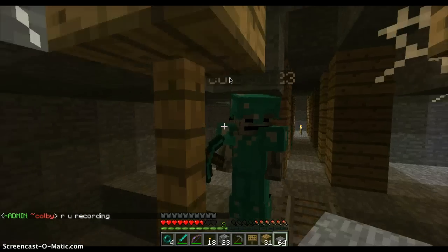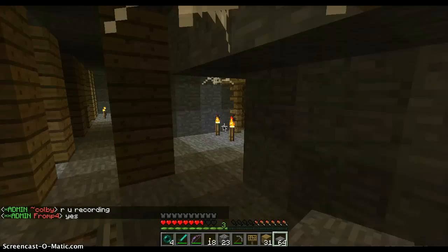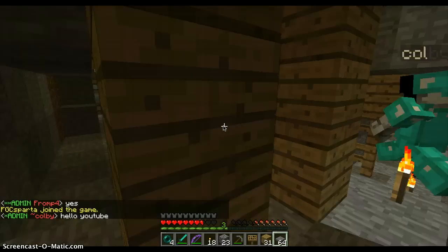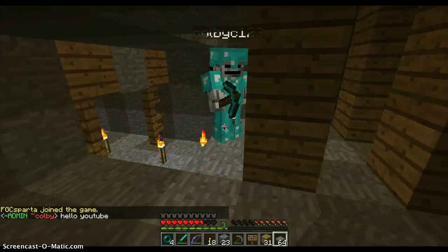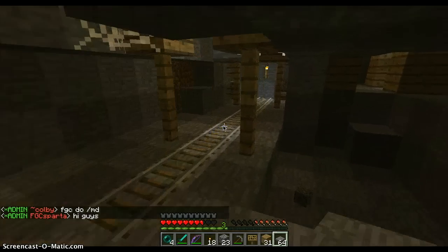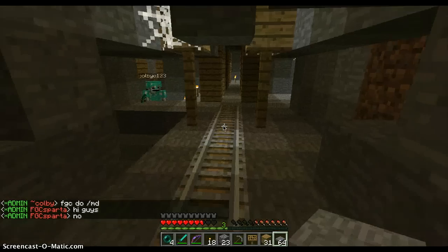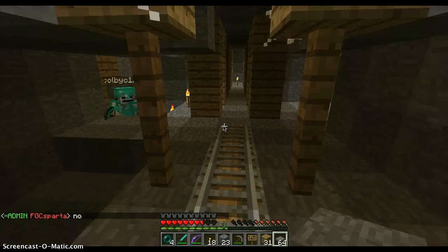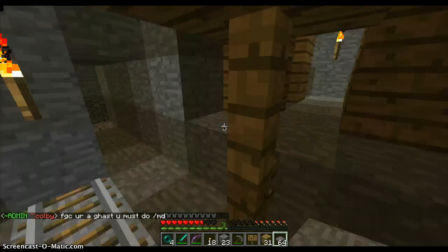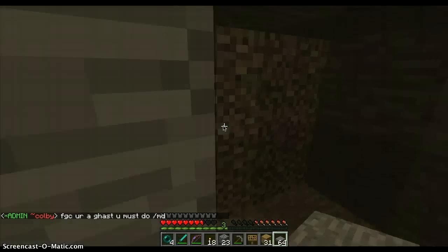I'm also here with FGC Sparta, but I think he just keeps using mob disguise, because this is a Bukkit server. Right now we're just working on spawn and everything that people can do. It's gonna be a faction server — we just made spawn and stuff.